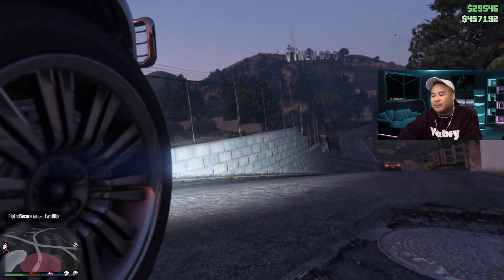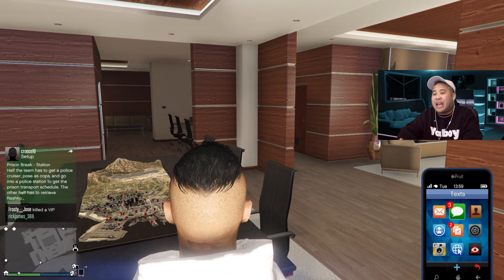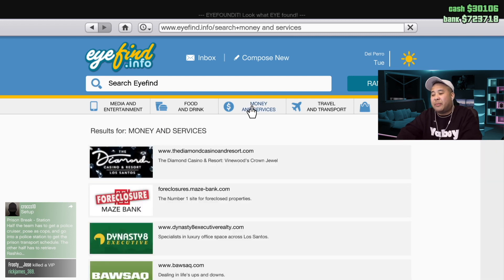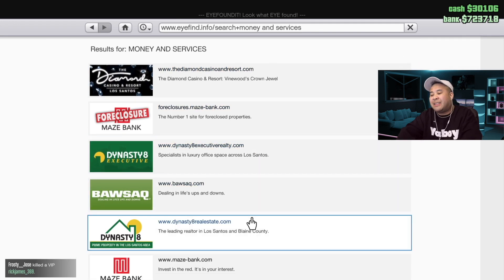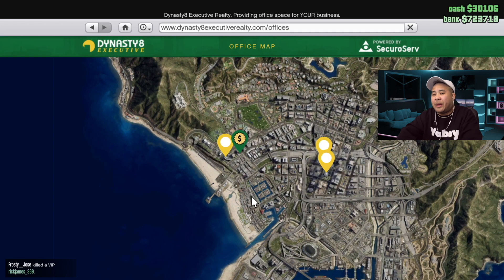The first thing you want to do is become a CEO if you're not already. You're going to need a million dollars to become a CEO. What you're going to do is go on your phone, go to the internet, and navigate over to Dynasty 8.